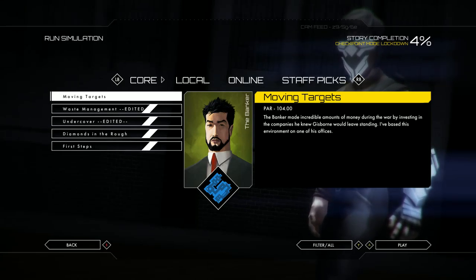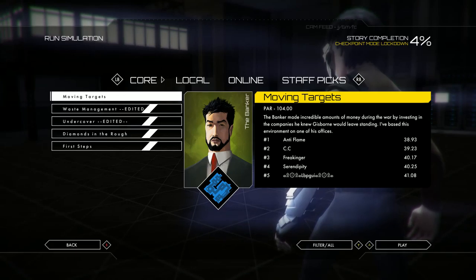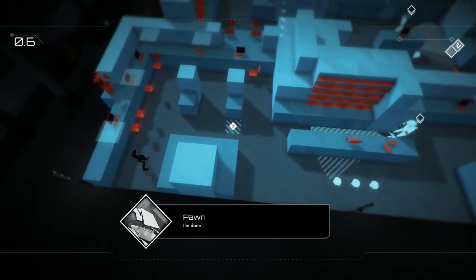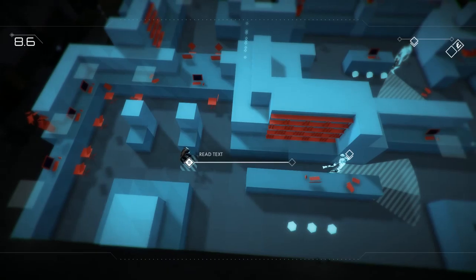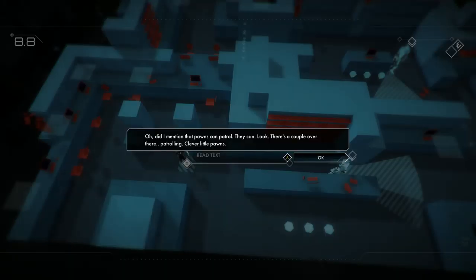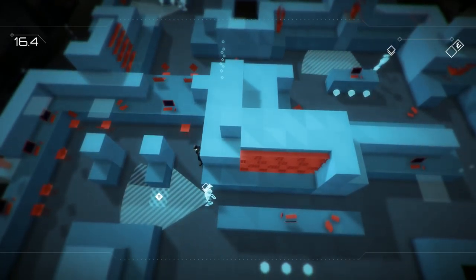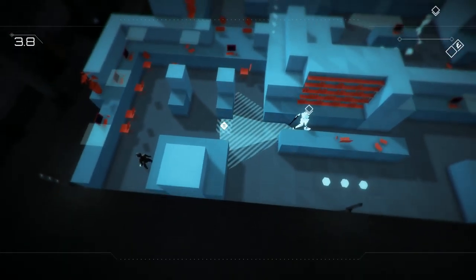Okay, stand up. That's not a toilet, right? I am on it. So I'm gonna go here, wait for him to get back, and go right here. Round the tap. Let's flush the toilet here — we'll get that guy over there and then we can just go here. I got it. I'm not a complete dumbass, I get things. Moving targets. The banker made incredible amounts of money during the war by investing in the companies he knew Gisborne would leave standing. I based this environment on one of his offices.